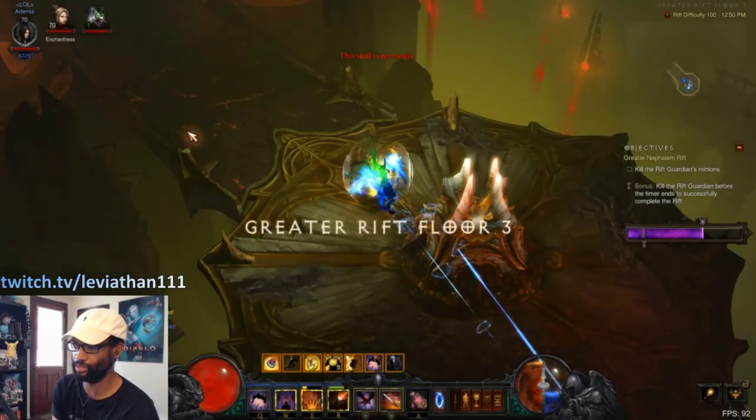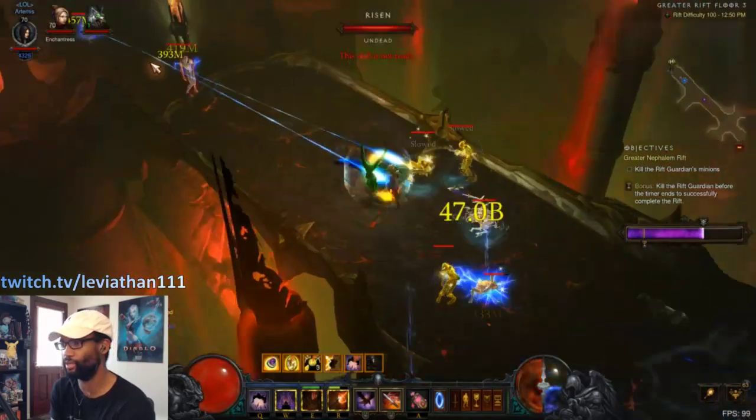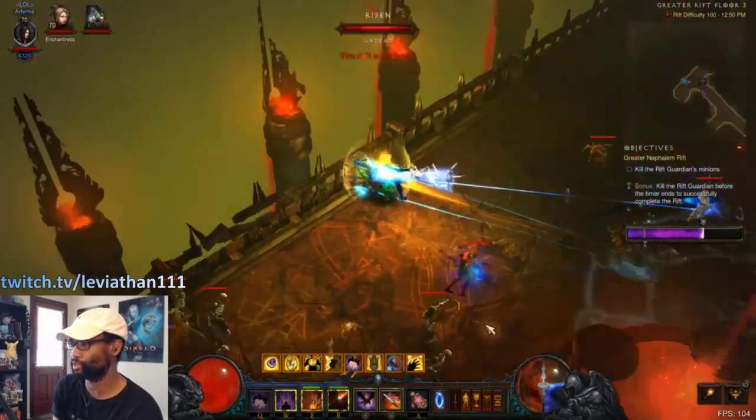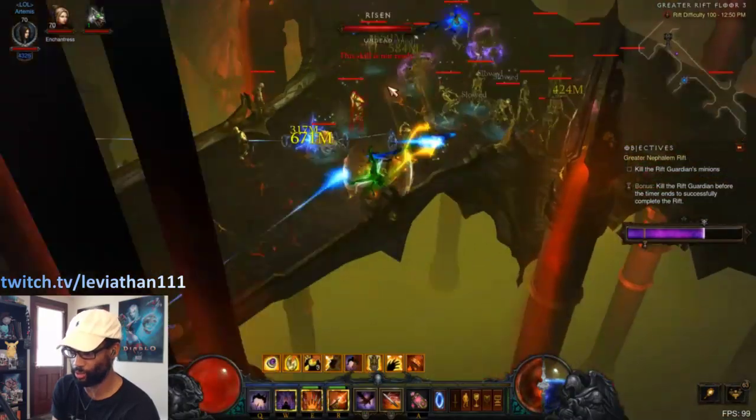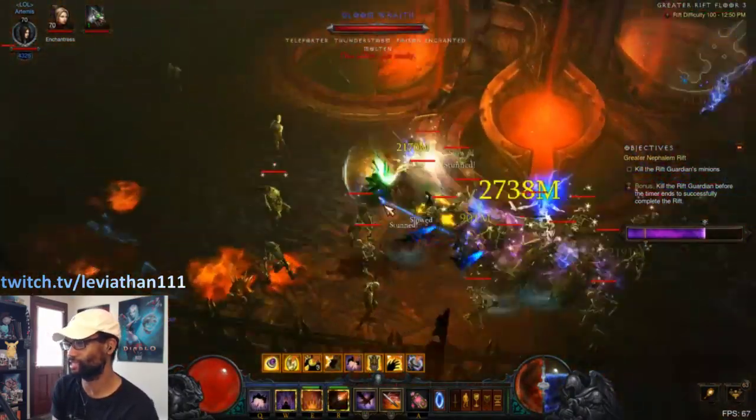It's still a very sturdy build. The damage is good, the damage coming in we're still mitigating very well. You get a lot of healing out of Shadow Impale because you have so much life per hit due to how Shadow Power works, especially if you can get some life after kill rolls on your gear as the secondaries.